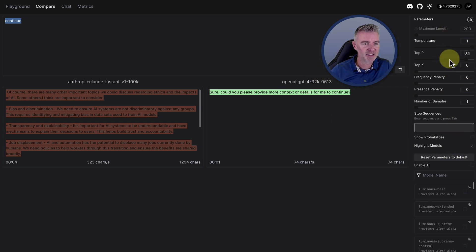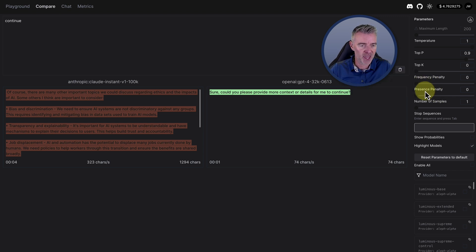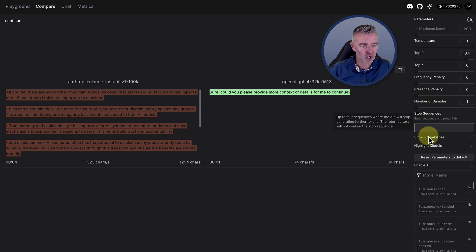Maybe there's a limit on here — some of these settings. Look at this: Parameters, maximum length. We probably want to crank this up if we want to be able to use more tokens and generate longer content. If you want to know what any of these filters do on the right-hand side, just hold your mouse over them and it explains them. For example, one can be used to reduce repetitiveness — where it keeps saying the same thing within that particular bit of content.